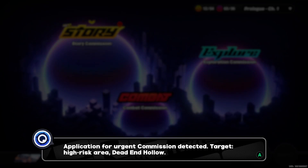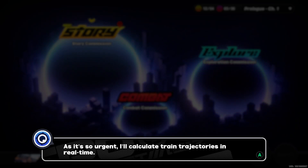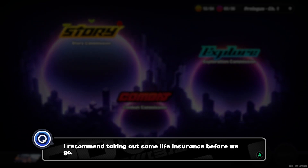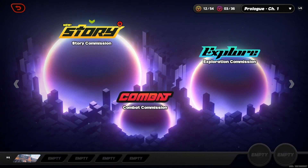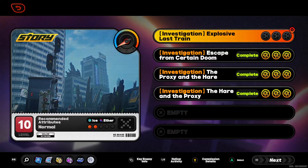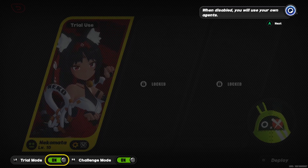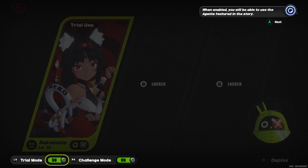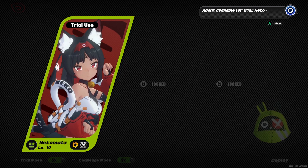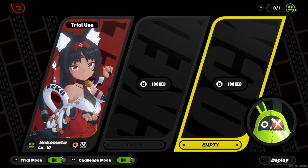Welcome back, master. Application for urgent commission detected. Target: high-risk area, Dead and Hollow. It's urgent - I'll calculate the train trajectory in real time. I recommend taking out some life insurance before we go. Let's collect all the holos. Trial mode - the agent trial toggle is in the bottom left corner. Agent available for trial: Nekomata. Let's deploy and play with her.